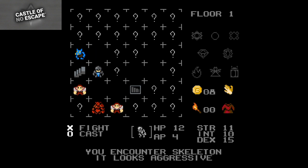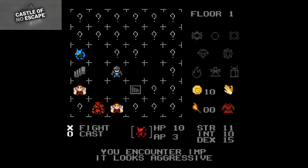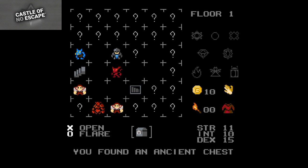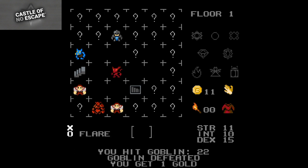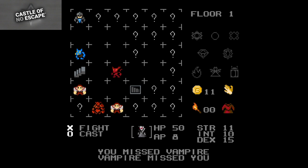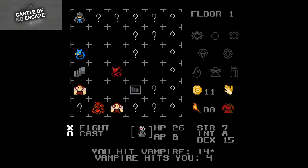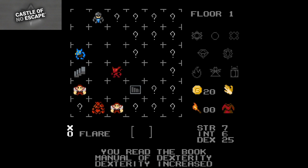A trapped chest — just what you want. As far as I know you can't level up, you just get gold and buy gear. But again, to get the platinum you don't really have to. Oh good, empty — and it explodes. One gold, not even worth it. My cast missed. Did it give it life? He's gonna die. Nine gold and a book — awesome.